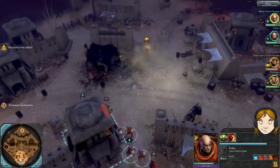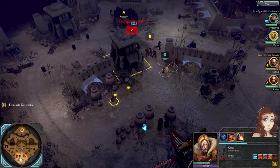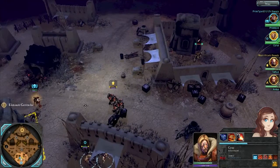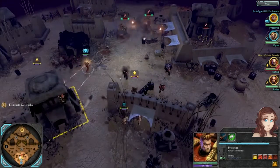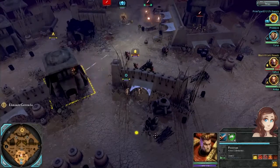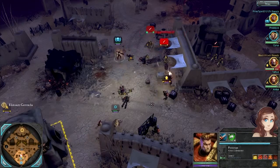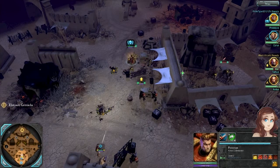Nice save there. Yeah, nice one. The arc over things is real nice. Oh, we've got some walls coming from the north. Come on, scouts. There we go, another one down.